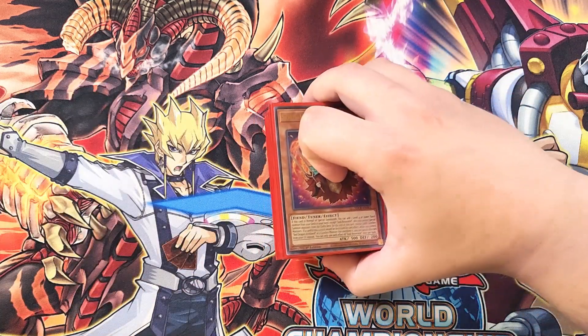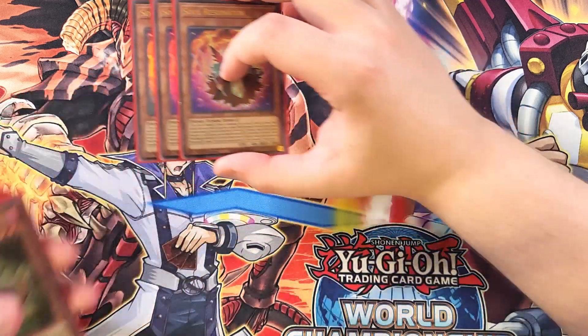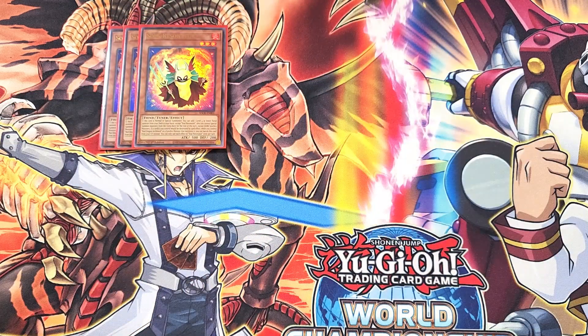First off, we're going to be playing three copies of the new Soul Resonator. This card is a definite three-of in the deck and one of the best cards in the entire new Structure Deck. If it's normal or special summoned, you can add a level four or lower Fiend monster from your deck to your hand, except another copy of this card — great for searching out Bone Archfiend, which is basically full combo for the deck.